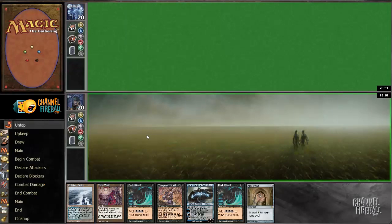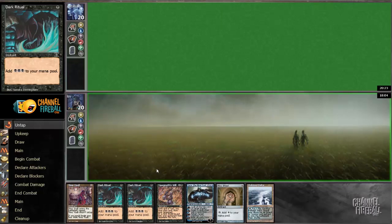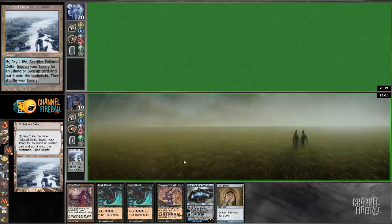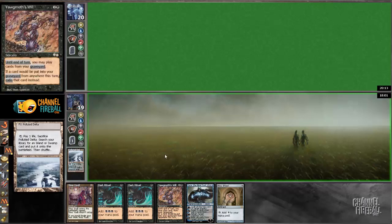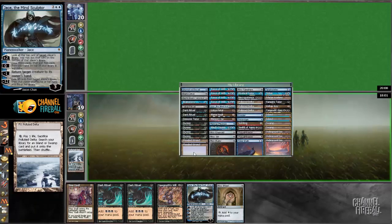I would like to play this hand. It does some things — it's decent, not the best. I have turn one Time Vault, which as I've discussed many times makes a lot of my cards good. I have a bunch of Moxen and a Yawgmoth's Will, so almost any gas is good. I have a Jace, so if I just drop mana I can cast a Jace.